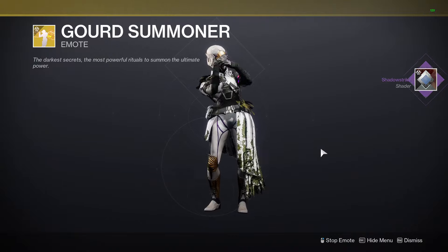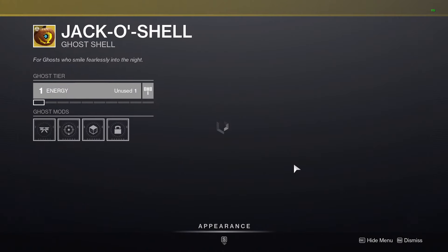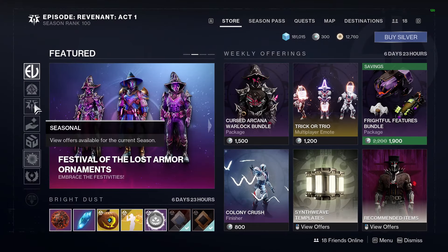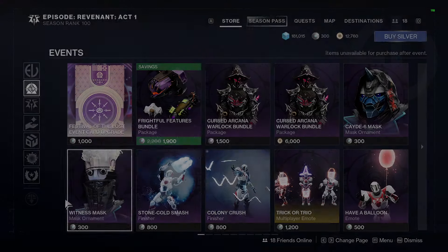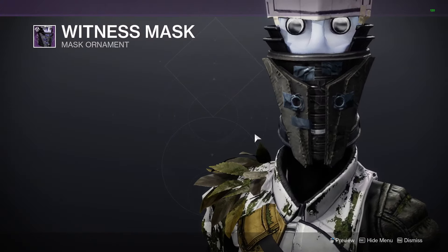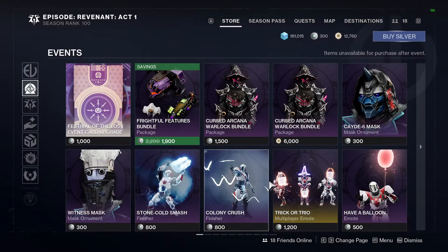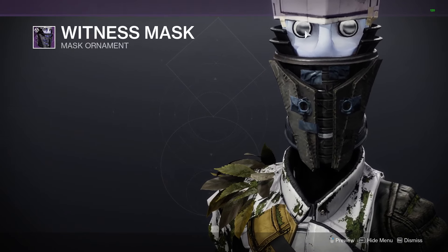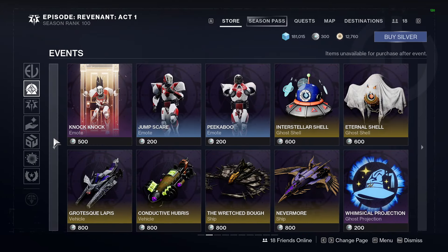We've got this emote — we've summoned some dancing pumpkins. You have the Jacko shell ghost shell, very Halloween themed. Going into the event card itself, you can get the Kade-6 mask for some Silver, the Witness mask as well, which looks just a tiny bit ridiculous on the preview screen. The eyes actually move — little googly eyes — that could be funny in gameplay.